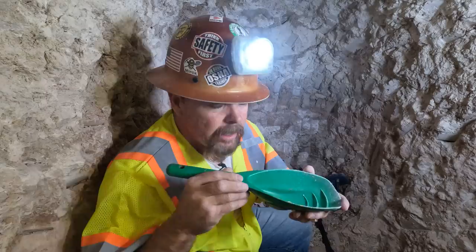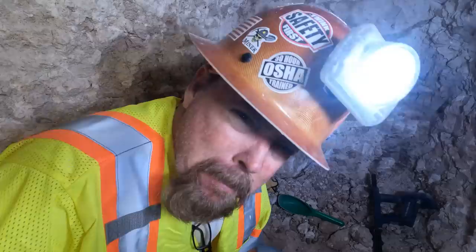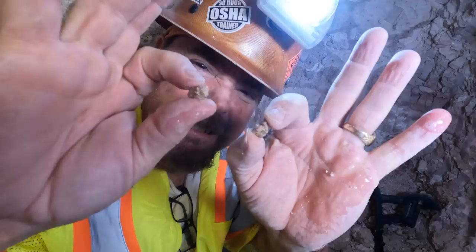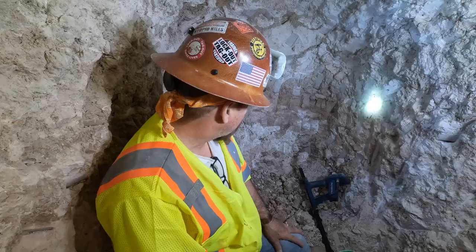Not bad — we got two nuggets. They're kind of small, I was expecting something a little bit bigger, but they're not bad, I'll take them. They all add up. That one's still got some stuff on it. I know the one-ounce and five-ounce nuggets are this way because my wife found one. So I think these are just the little babies, the family of the nuggets. We're going to keep driving the drift this way.